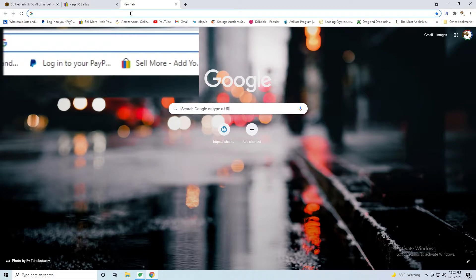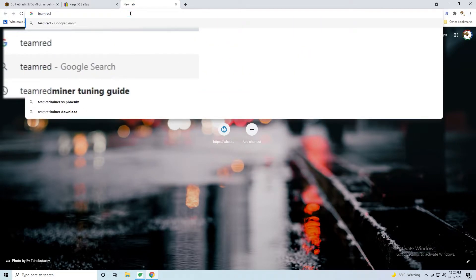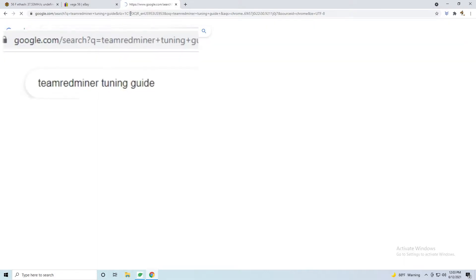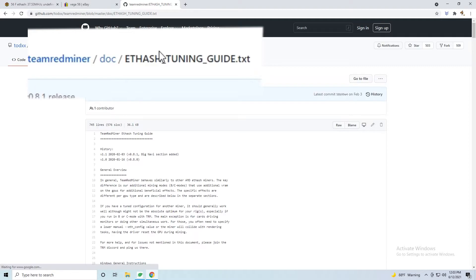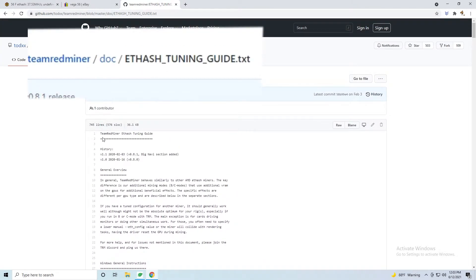What you want to do is search Team Red Miner and tuning guide on Google. It will take you to this page — just follow the instructions.